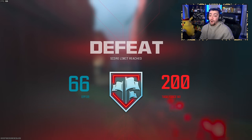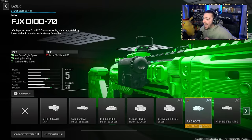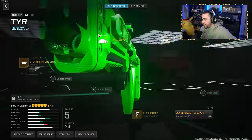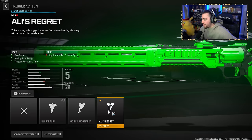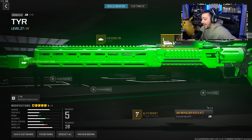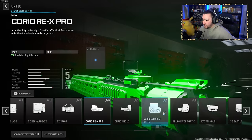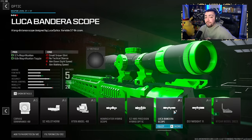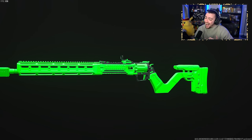We definitely lost, but wow — was that fun? If you want to know my class setup: I was running the FJX DIOD laser for more ADS speed and sprint-to-fire speed. For the muzzle I have the STIR 45 which increases recoil control. For the trigger, the Alley's Regret for more fire rate and trigger response time. For the optic, I had the Slate Reflector, but you can swap that for one of the sniper scopes. I'm so happy this weapon is fixed! Thank you all so much for watching — I'll catch you next time.